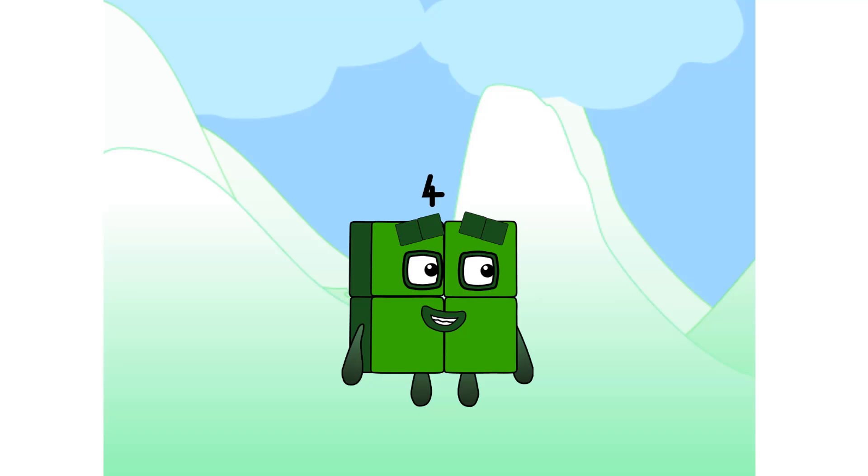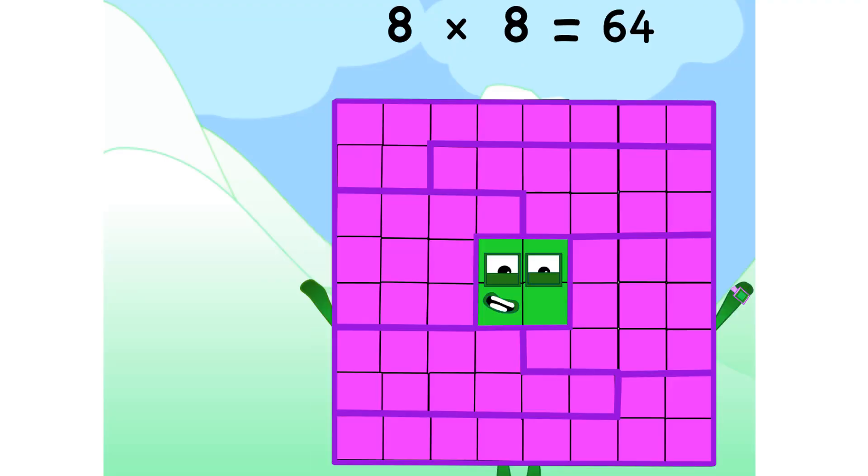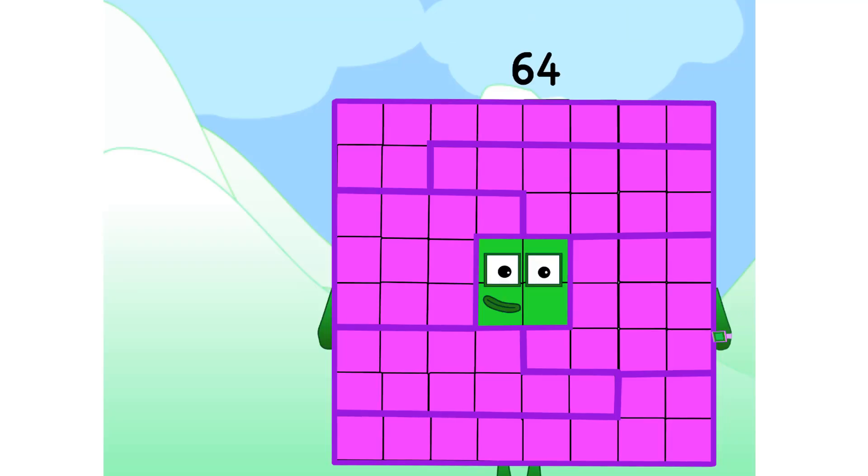Let's multiply in this ad. 8 x 8 equals 64. I am 64. And I am a cube square. I can make an 8 x 8 square. And I can also make a 6 square called a cube. I am 4 x 4 x 4, which means I am also 4 sixteenths. I am a super rectangle too. My factors are 1, 2, 4, 8, 16, 32, and 64.